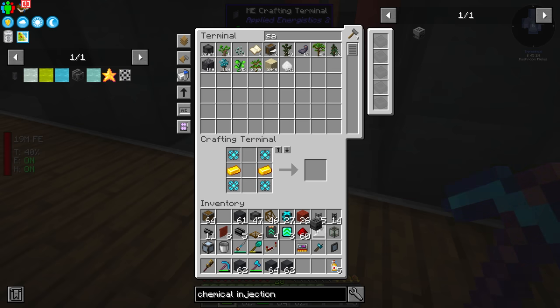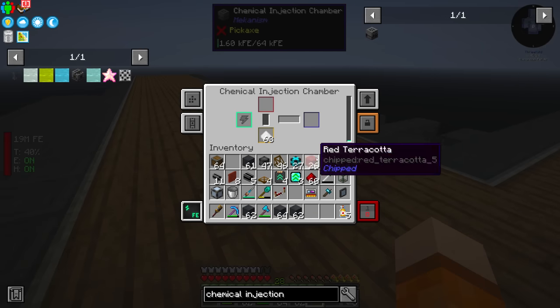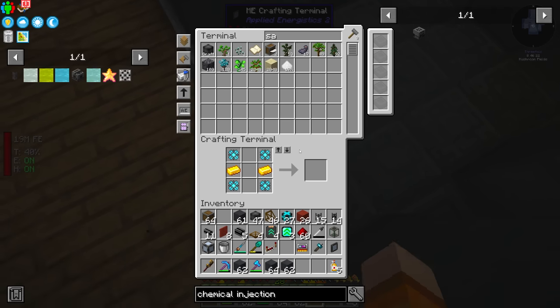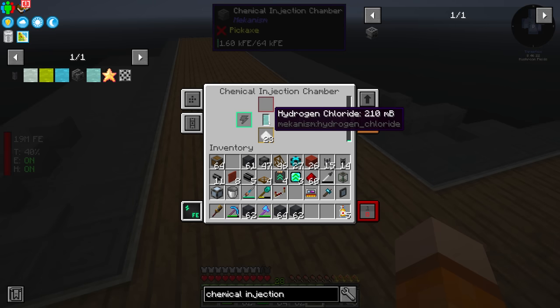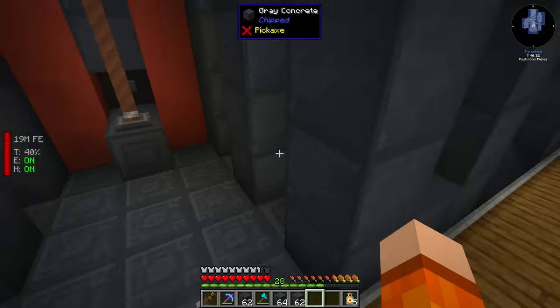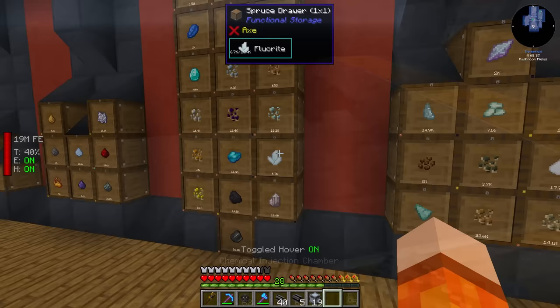Before we begin there's one thing I want to test. I was double checking recipes in the chemical injection chamber and I noticed a recipe for salt. It gives us hydrogen chloride directly! Does this mean the evaporation setup is completely unnecessary? We have 17,000 salt from sifting sand. However each recipe uses 400 millibuckets and only gives us a small amount of salt per sift, so the 17,000 salt won't last very long doing it this way - but we do have a lot more headroom to expand.